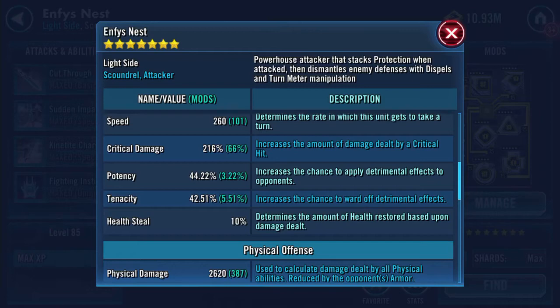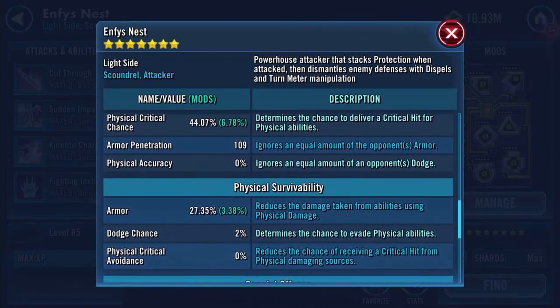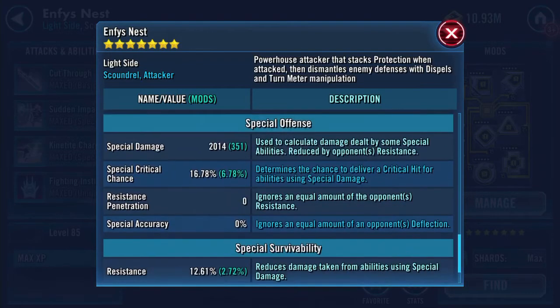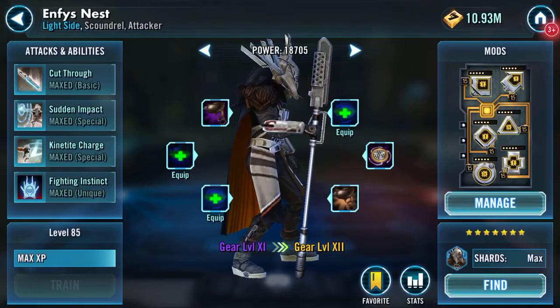216% critical damage, 10% health steal, 109 armour penetration — which I'm liking — 2,014 special damage, 12.61% resistance.